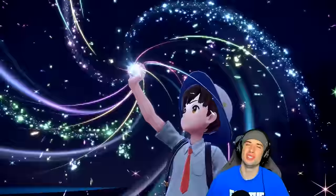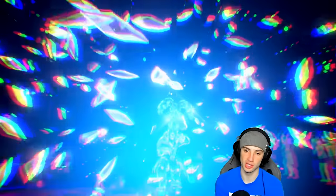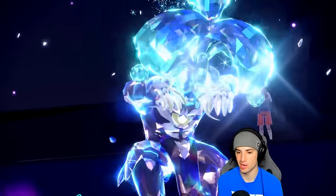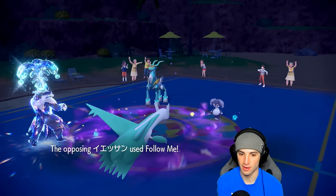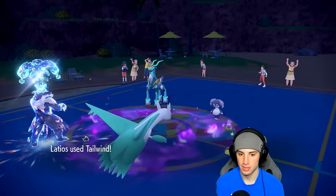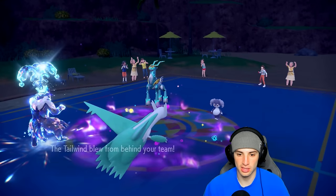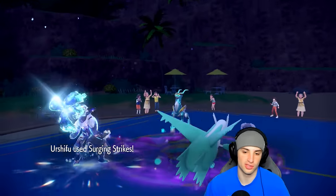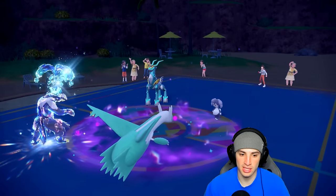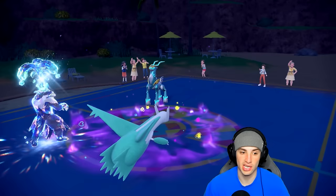My thought process: keep Urshifu alive, get Tailwind up, start KOing these Pokemon, and go from there. They stick with the Follow Me combo going for Expanded Force, and we get off the Tailwind — I'm cool with that. Latios is on the lower side of special attacking now because Draco Meteor was used. We might want to swap Latios out. We're going to get rid of Indeedy though, which is gorgeous — Indeedy gone, Psychic Terrain gone. So Calyrex can't really thrive with it anymore.